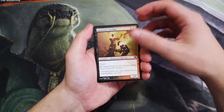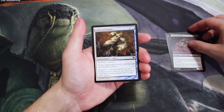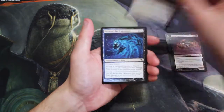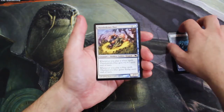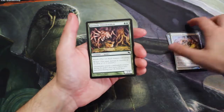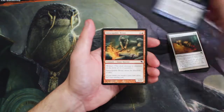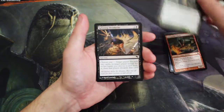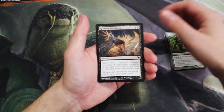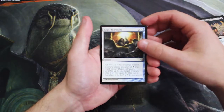Our commons are: Sootstoke Kindler, Faerie Macabre, Curse of Chains, Helm of the Ghastlord, Thistledown Duo, Juvenile Gloom Widow, Mine Excavation, Spell Siphon, Inescapable Brute, Foxfire Oak, and Splitting Headache.